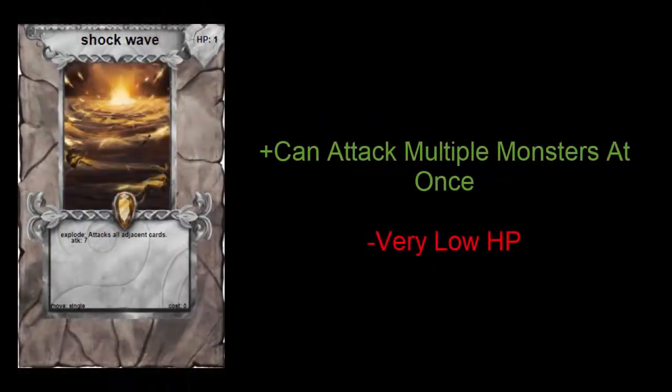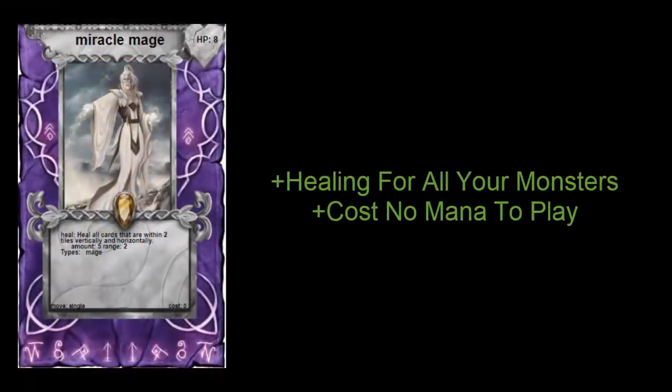Next up is the Shockwave — a really nifty monster card. It only has one HP so it might not last long on the battlefield, but its Explode effect lets you attack all adjacent monster cards simultaneously. This means you can actually damage your opponent's king and all their monsters potentially at once.